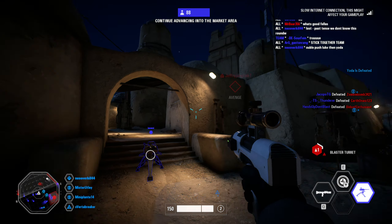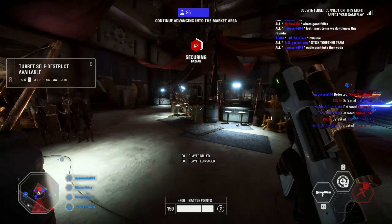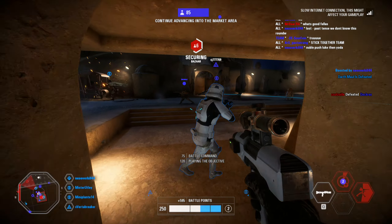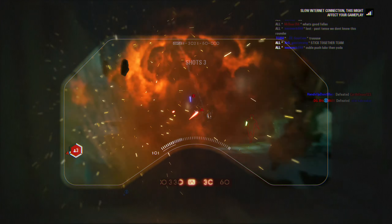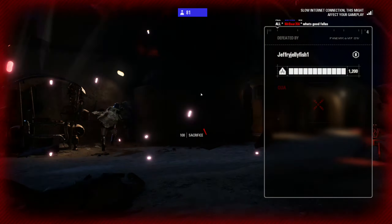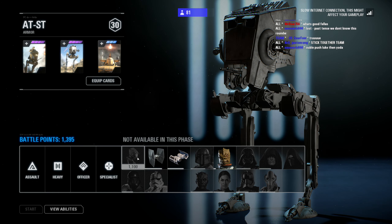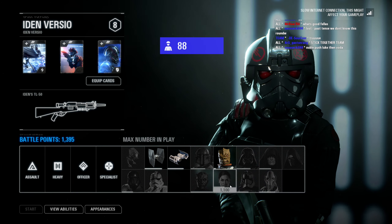Turret locked on. Rebel commander on the battlefield. The Empire's new order is intact. Move right — I want reinforcements in the bazaar. We're too close to lose it now. Sector secure, the rebels are retreating. Eliminate the stragglers, then advance towards the docks.